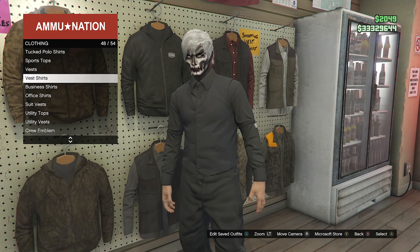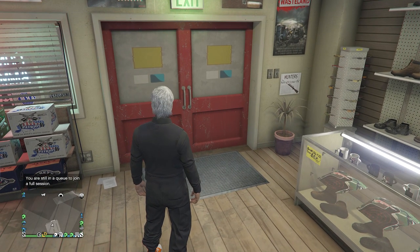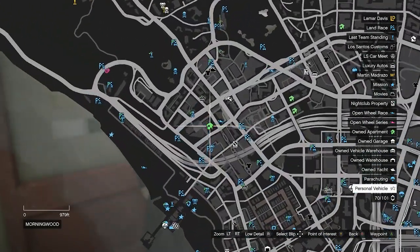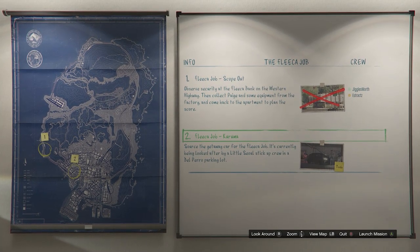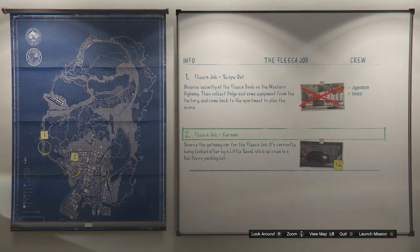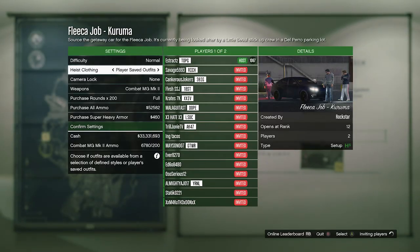Now we're going to do the merge glitch. I'll be doing the heist apartment merge. Go to your apartment, into the heist planning board room, and walk up to the heist planning board. Out of the five heists, start up the first one called The Fleeca Job. Do the first mission called Scope Out, then the second job called Kuruma.